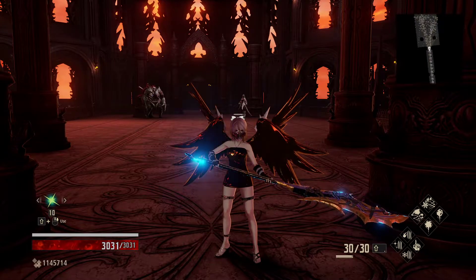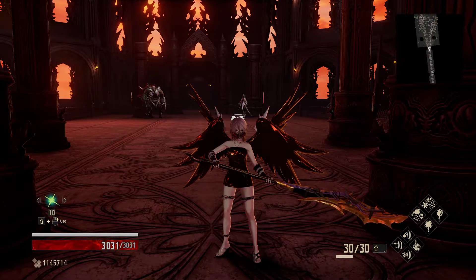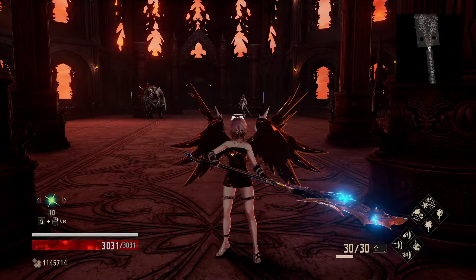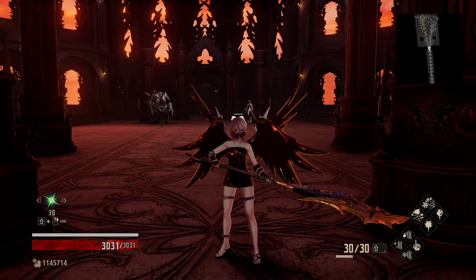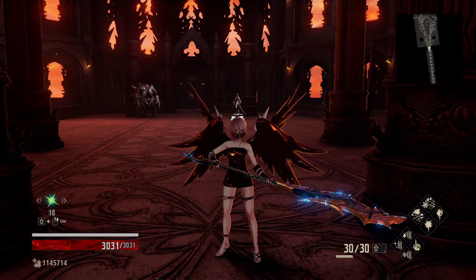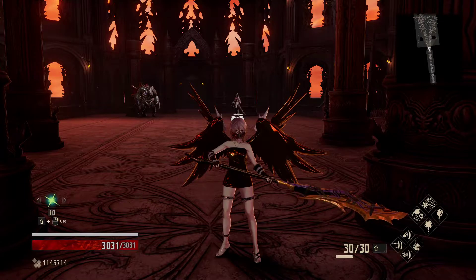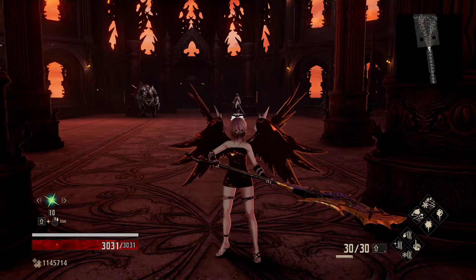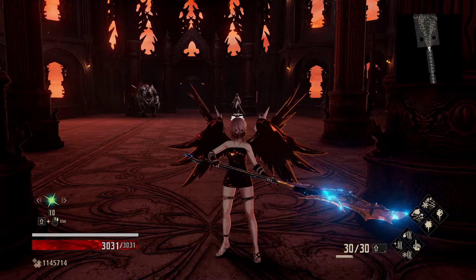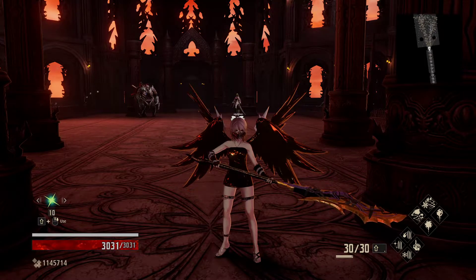For the Blade Bearer, she has a plus 10 resistance across the board to all weapon damage types — slash, crush, and pierce — equally, which is interesting. For elements, she has a zero percent resistance to blood, so using blood gets you a 20% increase to your damage, offsetting the 10% weapon reduction. For example: 1000 damage times 0.9 times 1.2 gives you 1080 — more than your base value.